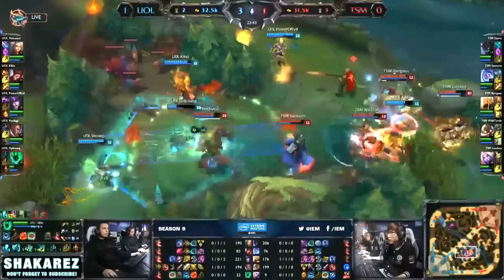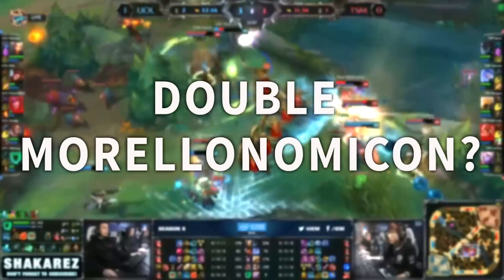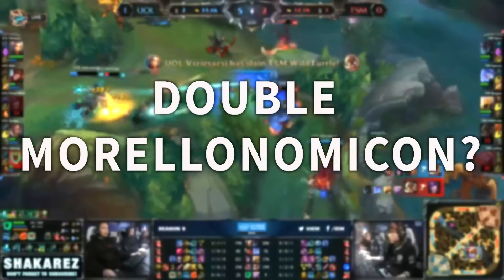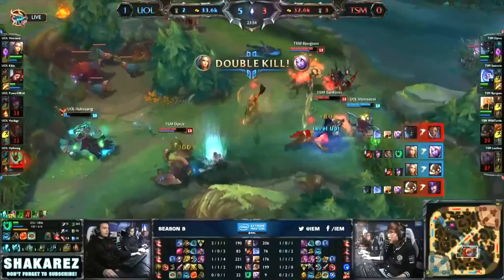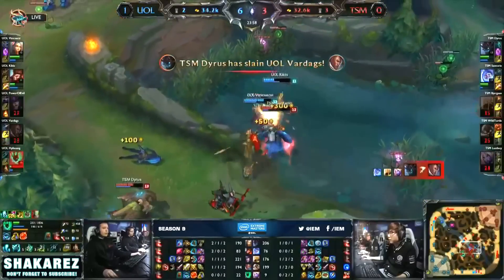Hey everyone, Shakarez or Killbot here and welcome to yet another episode of the Analysis Corner. Today we'll be taking a look at the Double Morellonomicon in League of Legends, a recent trend that has been seen in solo queue and recently even in competitive play, with Bjergsen building it on Azir versus the Unicorns of Love.